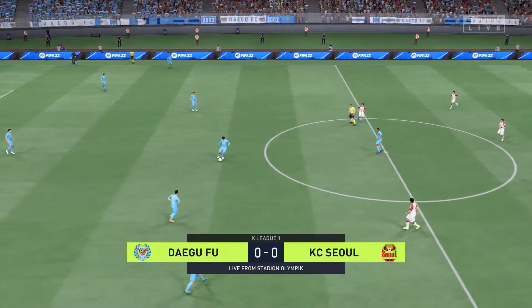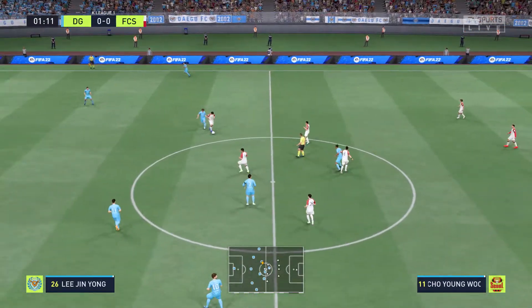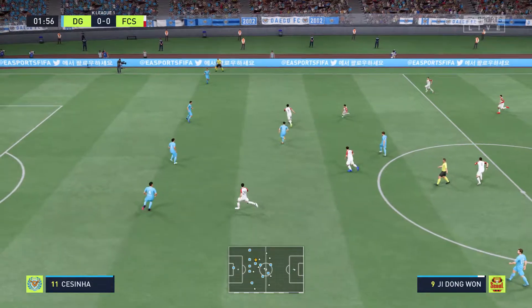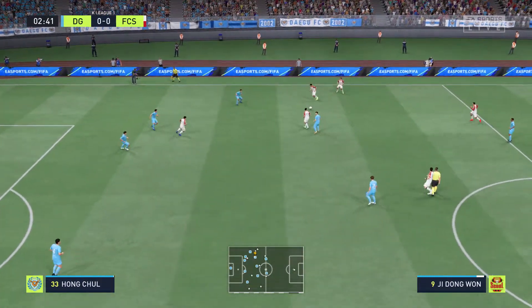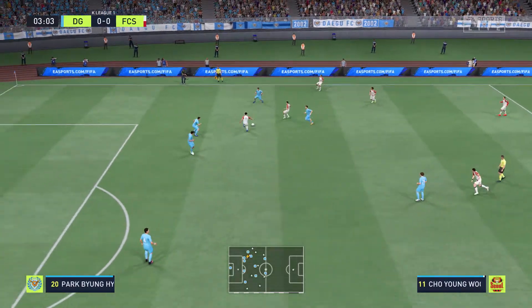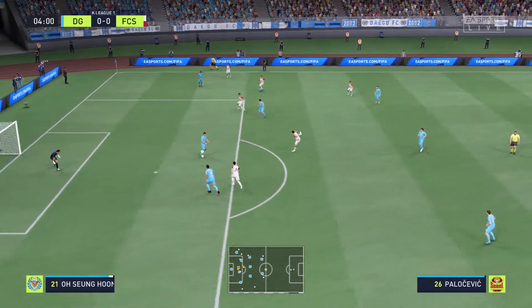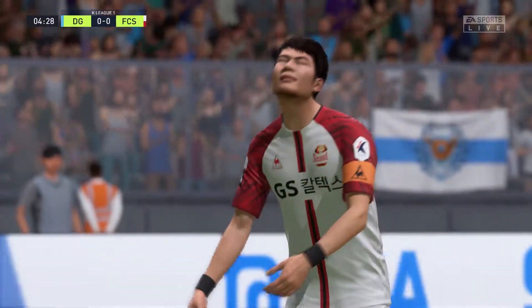And the match is underway. Shin Young-wook here — to Go Yo-han — could be dangerous. Oh, incredible save! He's snuffed out any sign of danger.